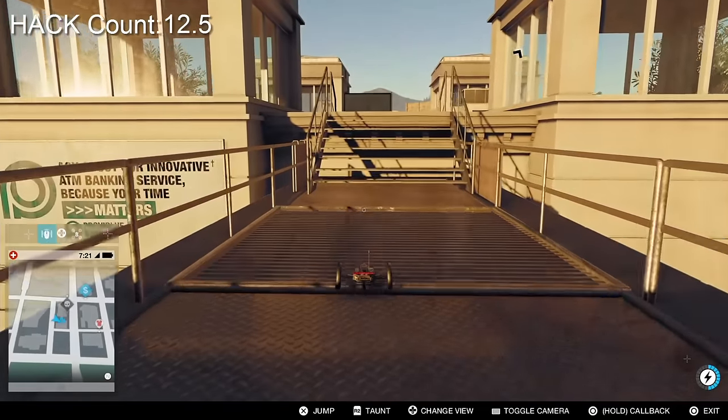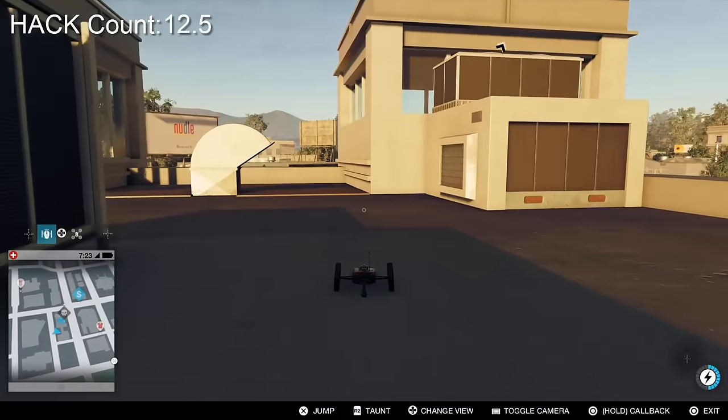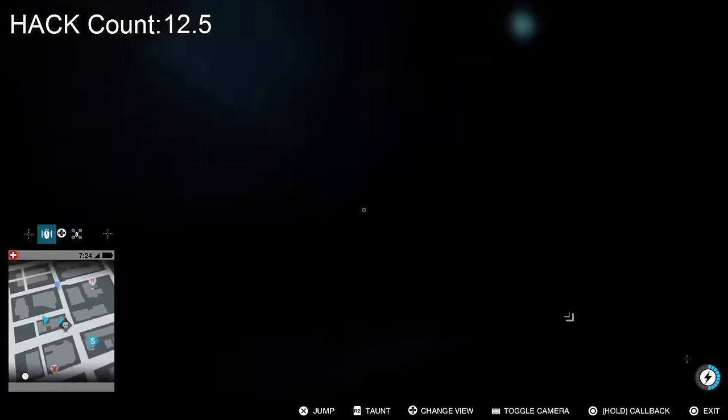We're now at the top so just drive across the walkway, jump over the staircase and you can see where we need to be. To get into this area here you'll notice there is a vent, so just turn and face the vent and leap inside.